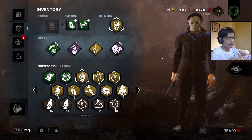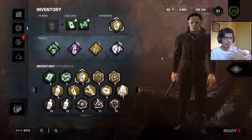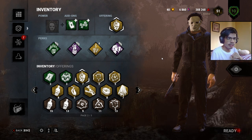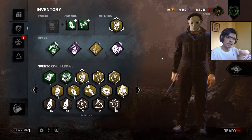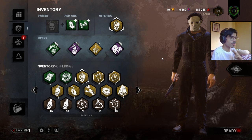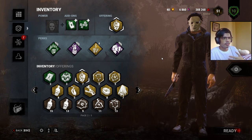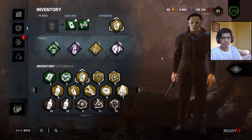That can be done by sacrificing survivors to the entity, killing them directly if you have a mori, and regressing generators. If you are playing as a survivor, your main objective is to repair all five generators, open the exit gates, and escape. Both killers and survivors can equip up to a maximum of four perks, which do various things like giving visual aids, regressing generators, or using exhaustion perks.